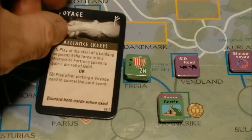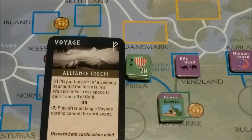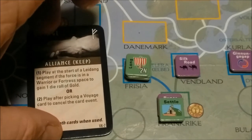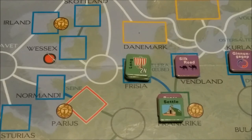We drew an Alliance card — and we can keep this card. Option one: play at the start of a recruiting segment if the force is in a warrior or fortress space to gain one die roll of gold. Option two: play after picking a Voyage card to cancel the card event, then discard both cards. I can't use it right now, but I'll keep it. I could theoretically use it in Wessex, so we'll keep it and see.